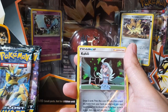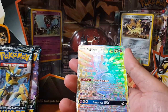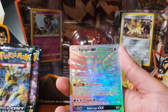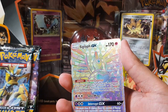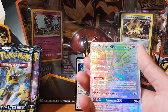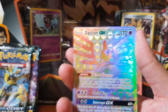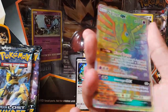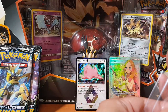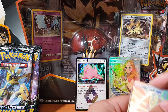Hoppip, Carbink, oh — Alolan Ninetales, and for the rare we have — oh my god — a Silvally GX rainbow rare! Oh my goodness, are you serious?! This is a lucky day, guys! A full art trainer AND a rainbow rare! Oh my god! Celebrate good times, come on! Wow, what are the odds?